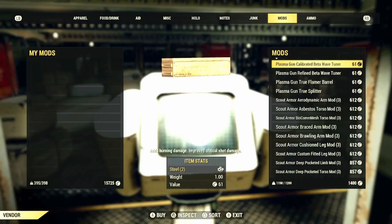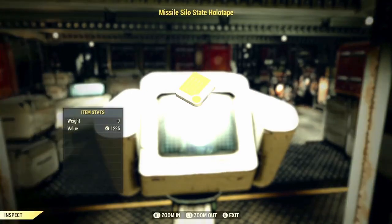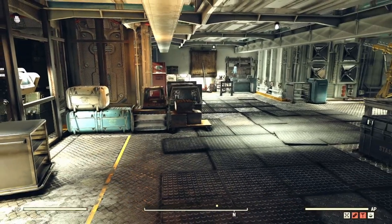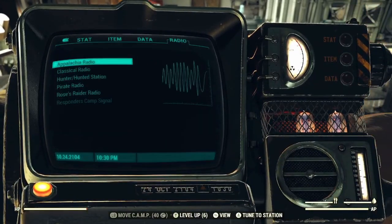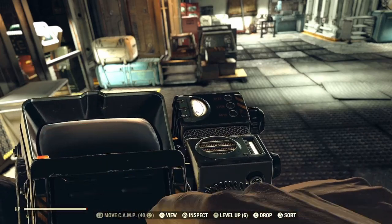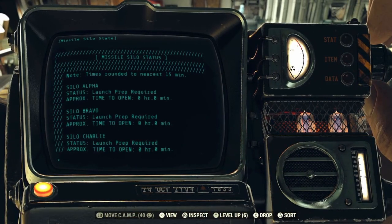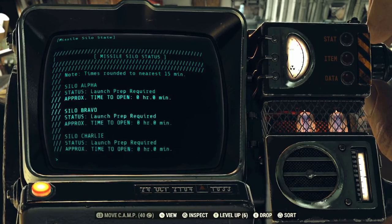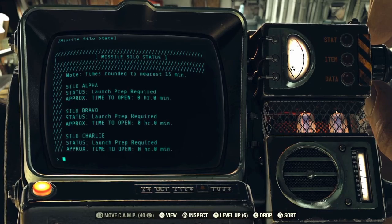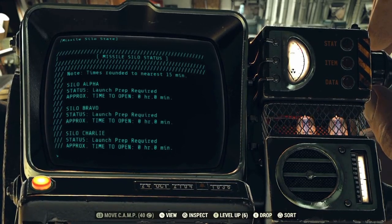However, there is one extremely valuable asset that Modus has available, which is the Missile Silo State Holotape. This holotape, if you're launching nukes, is extremely beneficial, as it will give you a live feed of each of the nuclear silos — Alpha, Bravo, and Charlie — and show you the approximate time that silo will be available to launch another nuke from, and if any nukes have been launched on the server you're on. If you join a server and see that the tape reads 'Time to open is 0 hours and 0 minutes', this means that the silo is available to launch a nuke from.